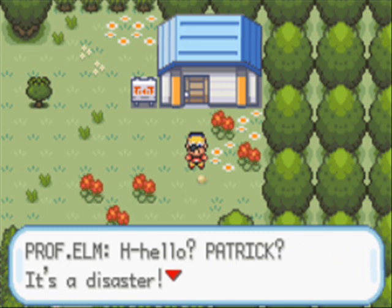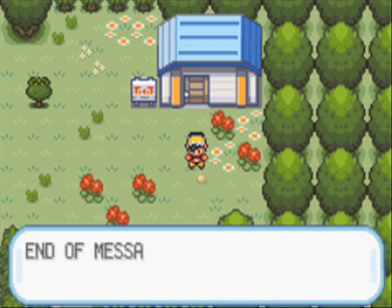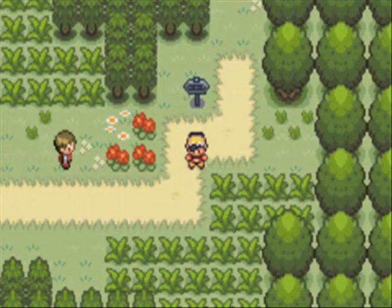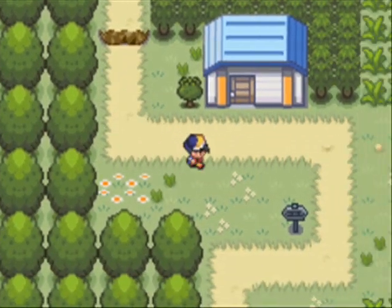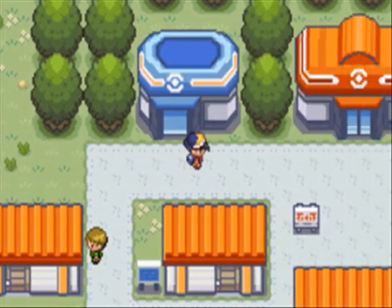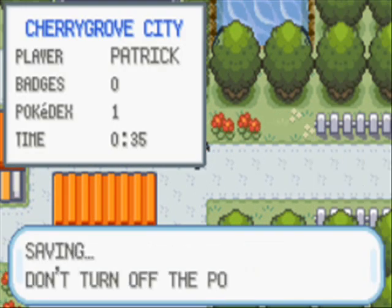I'm going to get a Pokebeeper message from Professor Elm. Hello? Patrick? It's a disaster — it's just terrible. What should I do? Please get back here now. Professor Elm's in danger — we need to help him. But at this rate it's going to take forever. Taking the scenic route back. Not really too much to do here at this point. I recommend saving here, just in case you mess up, because there's a really tough trainer battle coming up.